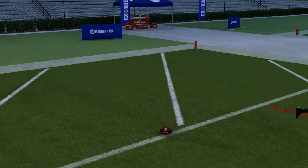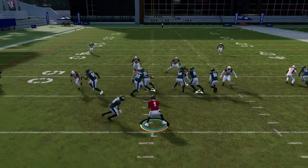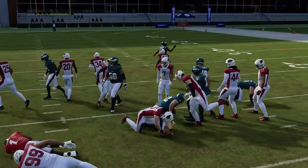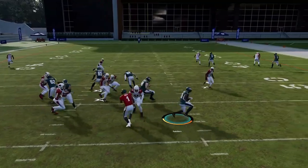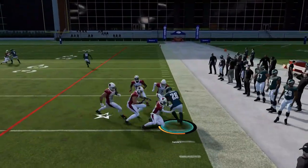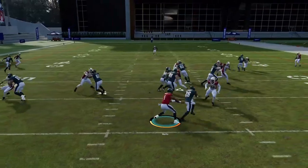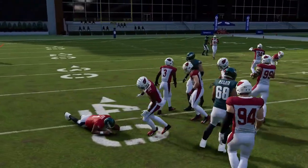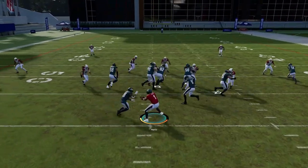Next up we have the Power Read. Similar setup — just watch this defender. If he bites on the running back, go right up the field. If he stays home for the quarterback, take it outside. You're just watching that read defender — he stays outside for the running back, so get a big lane going in the opposite direction. I'm going to slide because I'm not trying to fumble again.